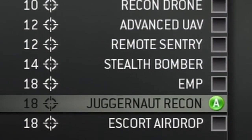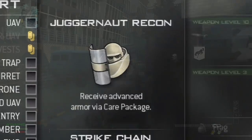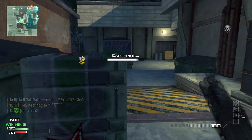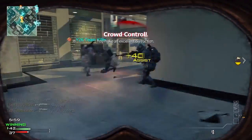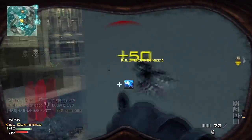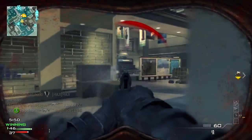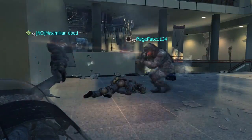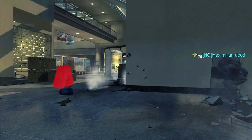The next 18-kill required support killstreak is the Juggernaut Recon. Similar to the Assault version, once you receive the necessary amount of kills you call in the Juggernaut armor via a care package, but this time you're given a riot shield and a USP handgun as a secondary. The support version is almost as effective as the Assault — both have the same amount of health — but you're allowed to go into defense mode by putting up your riot shield. With certain weapons, Juggernauts can go down very fast, but the support version gives you much greater protection while sacrificing offensive capabilities. Juggernaut armor has nearly 1000 health and it can be recovered, so staying conservative will find you living much longer.